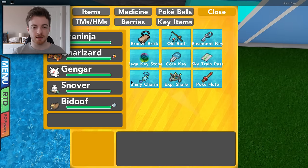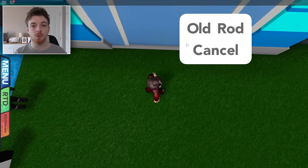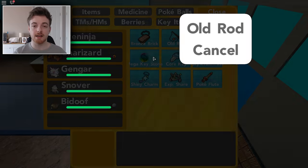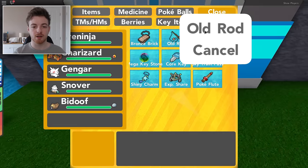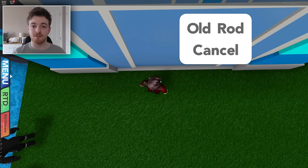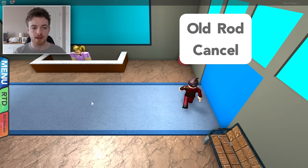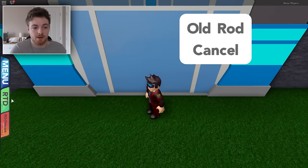Aim down, click in this area right here and then do not click old rod — click close. Make sure you do that, and then we just repeat the same process again: click bag, walk in and then do it over again. Click out of the actual area, go and fish once again. I'm not gonna lie, this is kind of difficult to do when you first start but once you get it down once or twice, it's pretty easy to do. As you can see, I didn't do it right there.